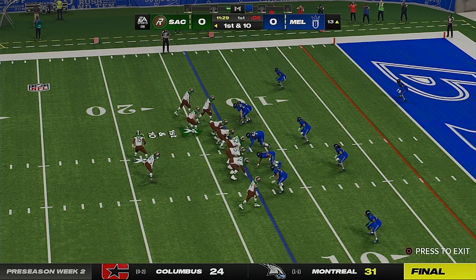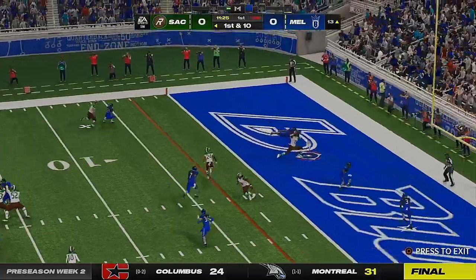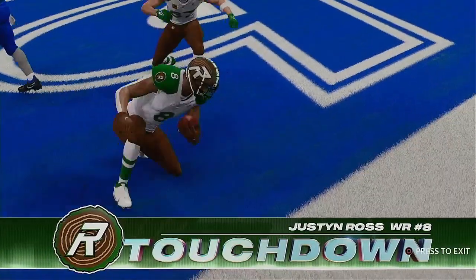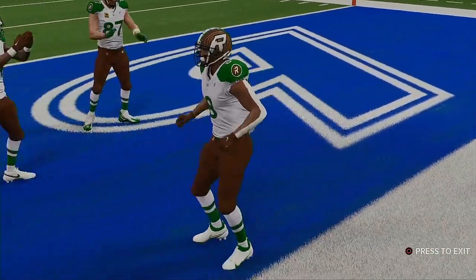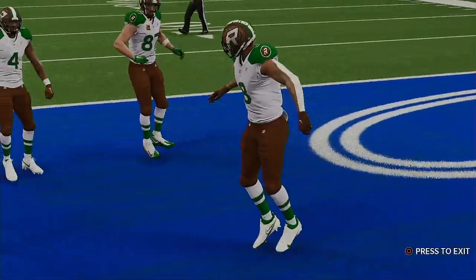From the 13 now, they work on first and ten. Operating from the red zone now, Mahomes — and it's caught. Touchdown! Justin Ross from 13 yards out, and the Redwoods put the first points on the board as they take the early lead.